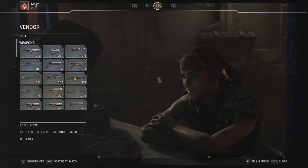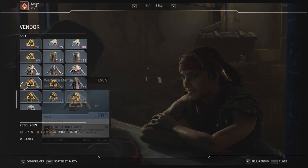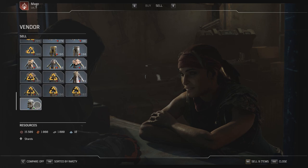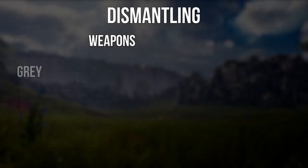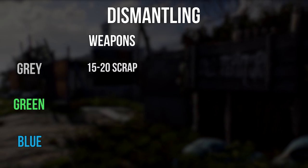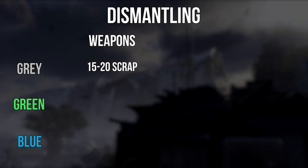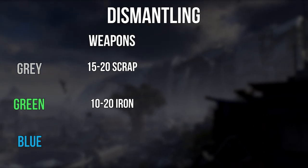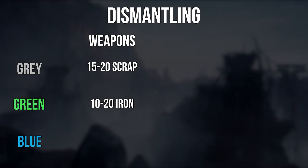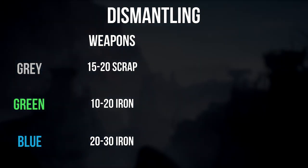In order to get these materials, you will have to either sell items or dismantle them. This is currently how each tier of item breaks down in terms of materials. When you dismantle weapons, for the gray quality items you will receive scrap anywhere between 15 to 20. For green weapons that you dismantle, you will receive iron anywhere between 10 to 20. And for blue weapons that you dismantle, you will receive 20 to 30 iron.